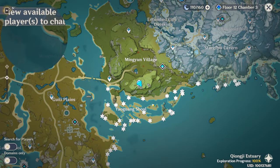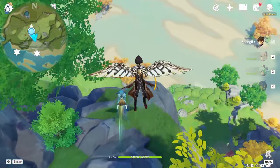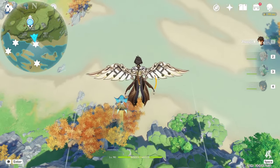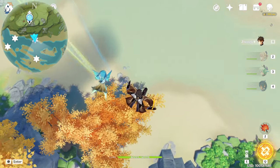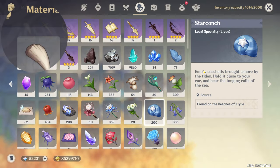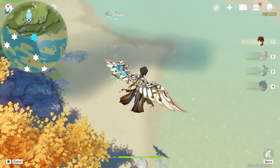The starting point will be this one, so just fly from the Statue of the Seven going downward toward the south direction. I have 200 in my bag currently, so in the end we just need to do minus 200.